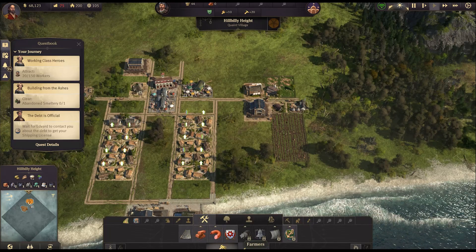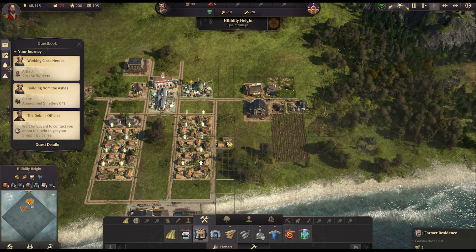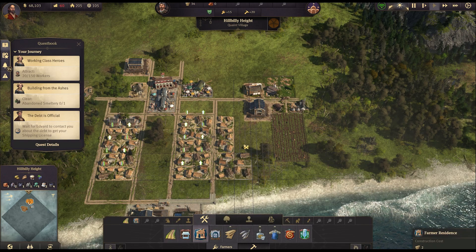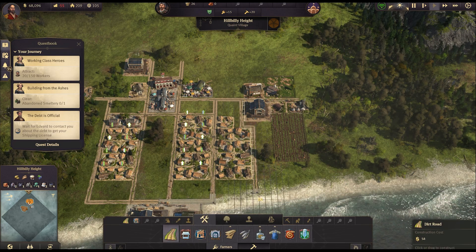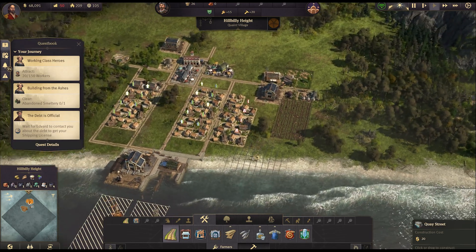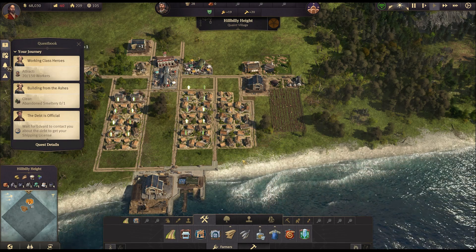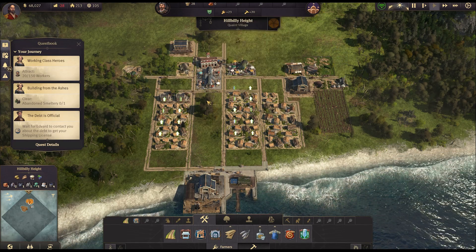We're going to need some more residences — we only have a small surplus. You have to start with farmer residences and work your way up, you can't build workers' residences directly. Can't quite fit another one next to it — that's fine. We could build some down here with a road along the side. I'm hesitant to go too close to the shore because I don't want to impact any shore-based things we might be creating later.